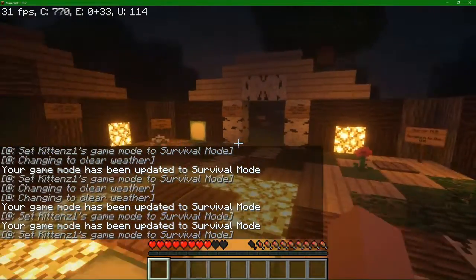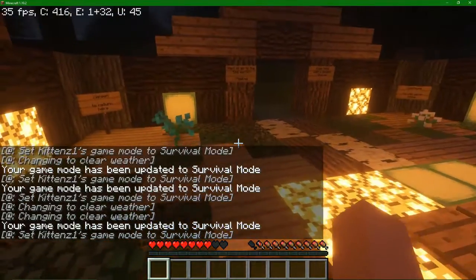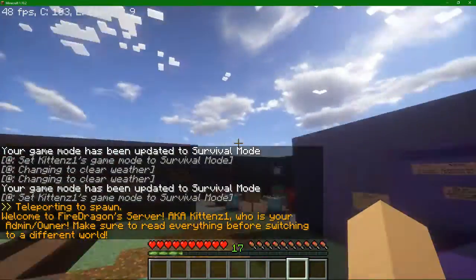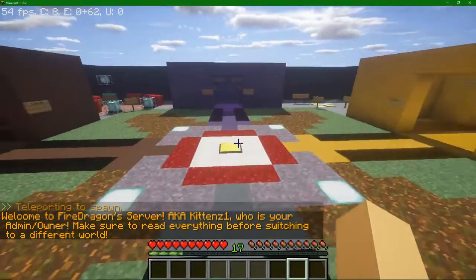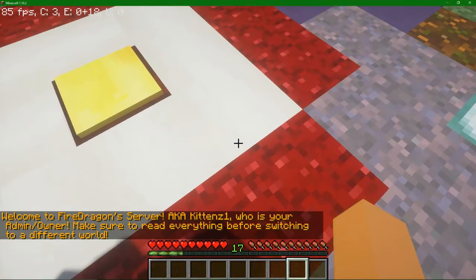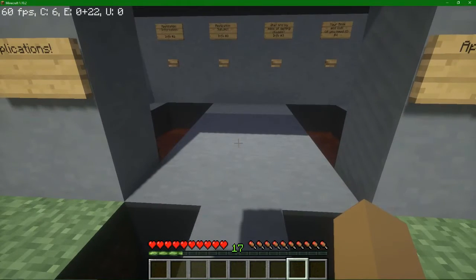This is the spawn. If you remember what the old one was, I believe it had a roof on it — it does not anymore. I like it better open like this, which is why I changed it. We'll go to the actual hub area and show you this because this is really cool looking, in my opinion. I built it, of course. So we have our first spawn. It says: Welcome to Fire Dragon Server, aka Kittens1, who is your admin and owner. Please make sure to read everything before switching to a different world.